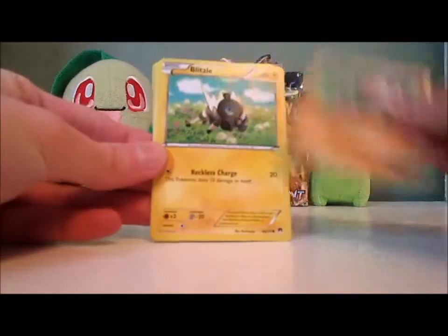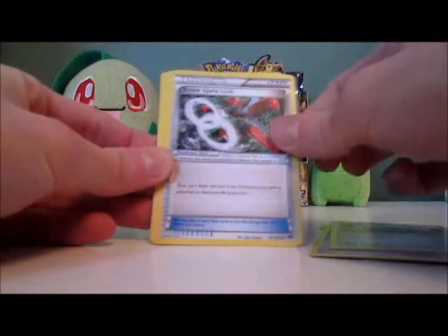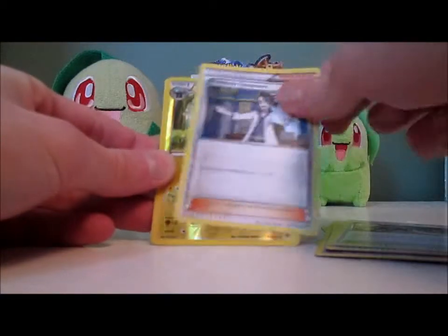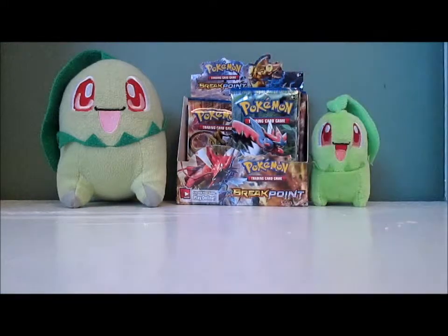Pack: Pancham, Blitzle, Staryu, Espeon, Ferroseed, Scizor Spirit Link, All Night Party, Professor Sycamore, Luvdisc Reverse, and a Zebstrika. We've gotten more Zebstrikas than Chikoritas.